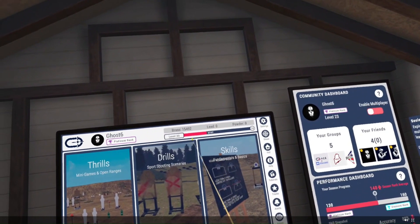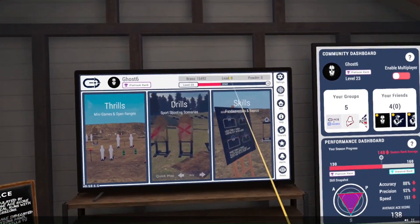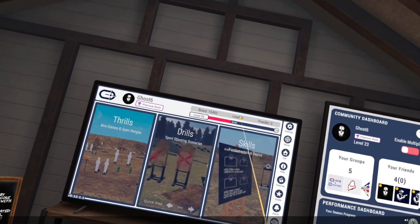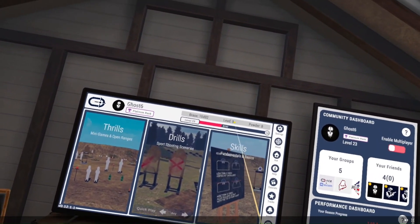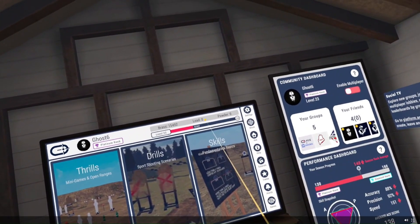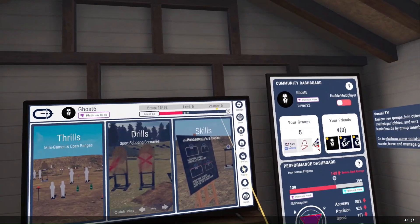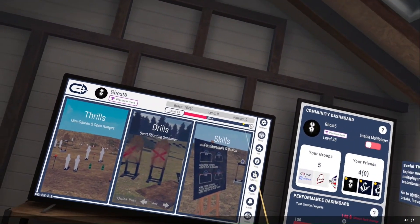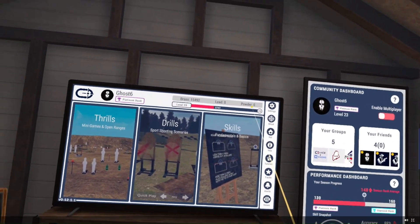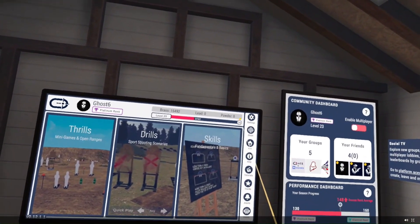Lead is earned by doing daily drills or the weekly series drills. When you do those, you earn lead and it'll display how much lead you've earned when you go through that course of fire. Powder at this time is not utilized — it may be in the future for other cosmetics or perhaps opening up different skill sets, but as of right now it's not utilized.